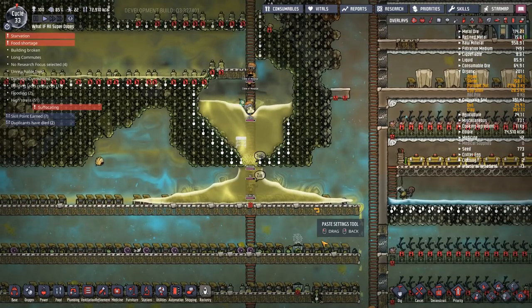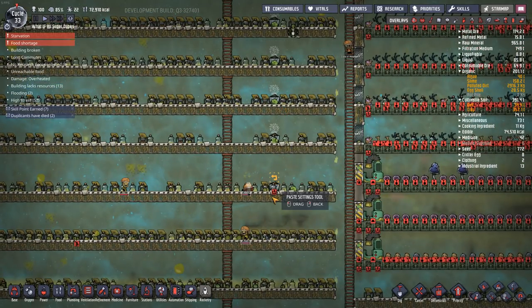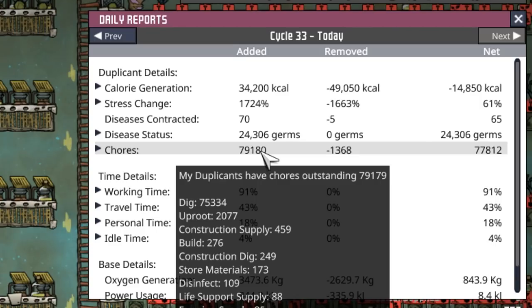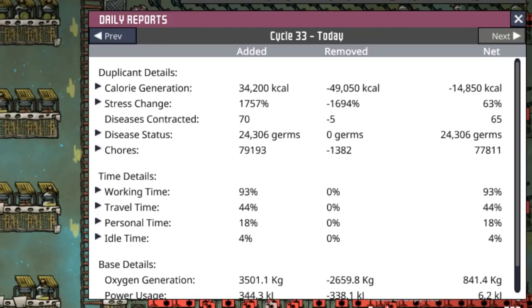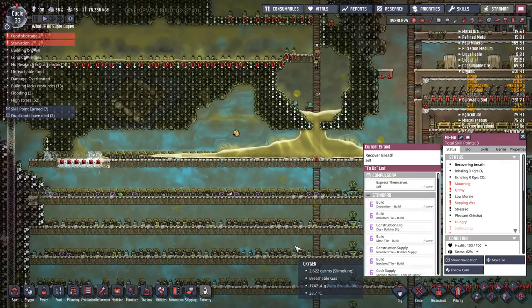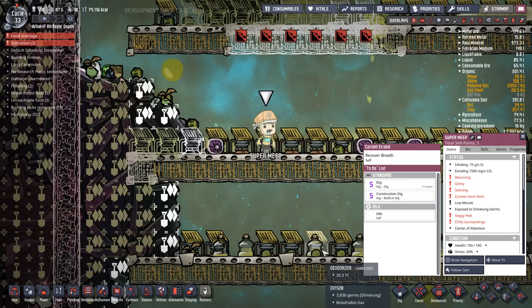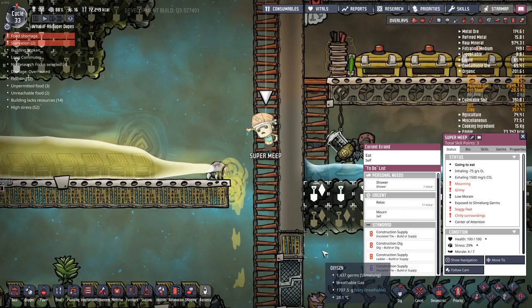Let's get some buddy plants up in these. Let's take a look at the reports real quick - chores: 79,000, that's how many we added here. Okay, who's suffocating? Mima? Where you at? You're gone - you're not even there. We'll follow Super Meep here. Come on, buddy. Oh, there he goes - the game can't even keep up with him.